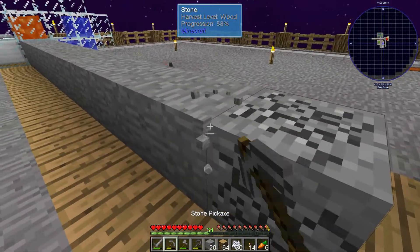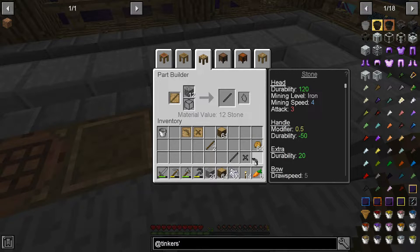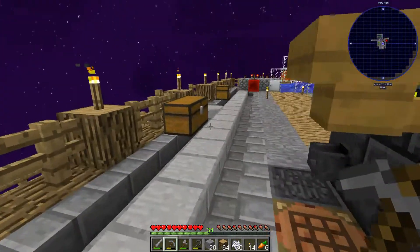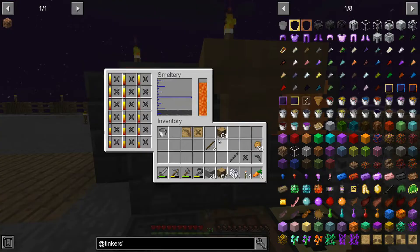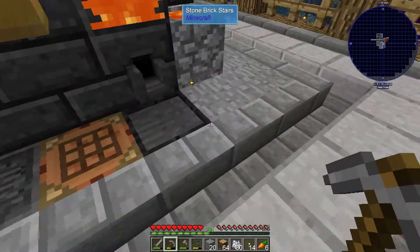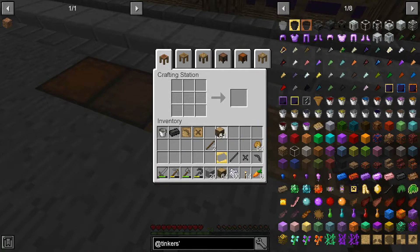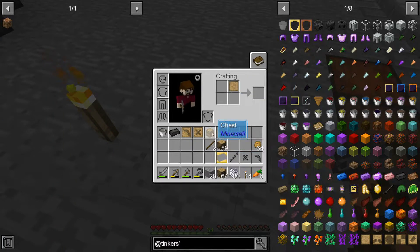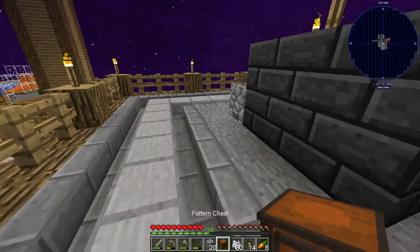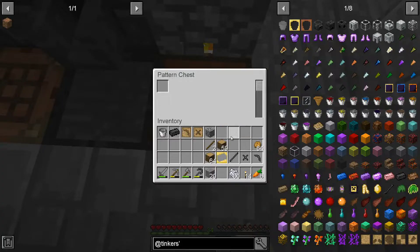Okay so let's grab a little more cobble. Okay so we have a pickaxe head, a binding, and a tool rod. So now we are going to need to melt a little bit of gold - we'll need three gold in order to turn these into patterns that we want. And actually the part pattern - can we put these in the pattern chest? Yes we can! So we'll make another pattern chest real quick. We'll grab that and a blank pattern and set this right here so we can store all of our casts.